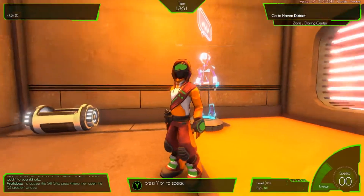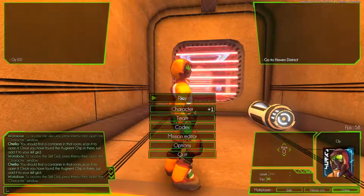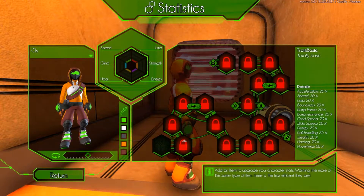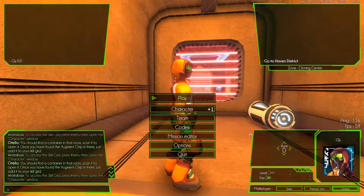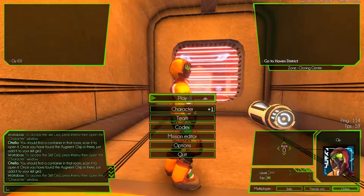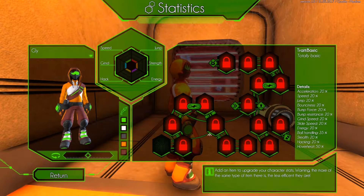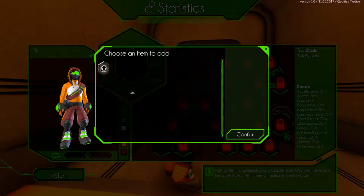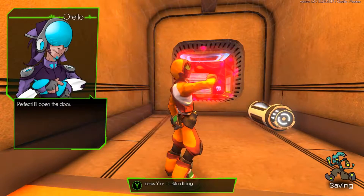Now I'm required to level up to use skills — just add them to your skill grid. Press the menu button — they call it 'hashtag menu,' but I mean pause. Trying to access the skill grid... this is not user-friendly, people. Seriously. Not as easy to understand as it should be.